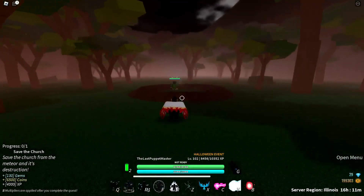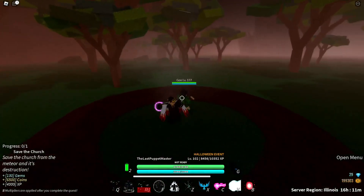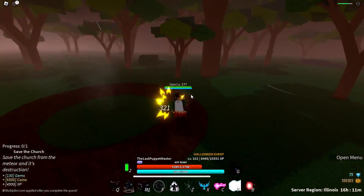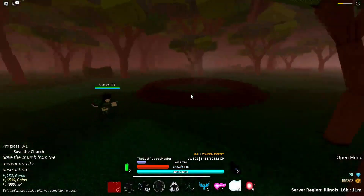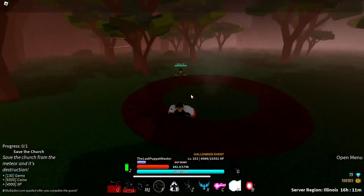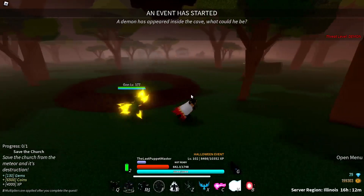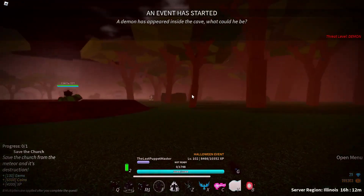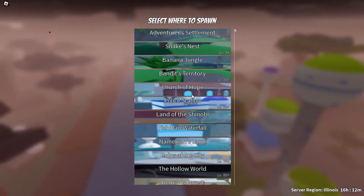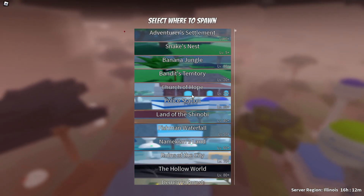We have made it to Gon, so hopefully he'll try and use Rock on us. Boom — that's what Rock looks like. I'm glad I didn't summon for that. It looked pretty mid, not gonna lie. You just charge up a little orange ball and then you punch — that's literally it. And I just died.